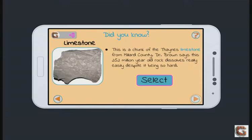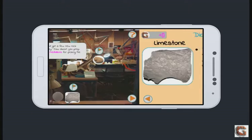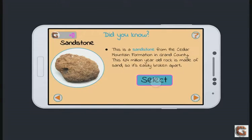Our third choice is limestone. This is a chunk of the Thanes limestone from Millard County, also in Utah. Dr. Brown says this 252-million-year-old rock dissolves really easily despite it being so hard. Well, let's select the sandstone.